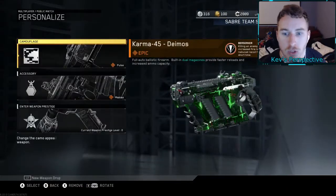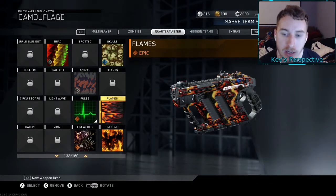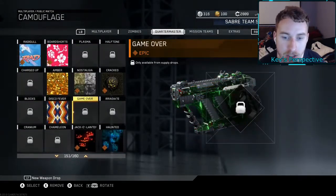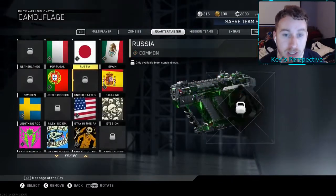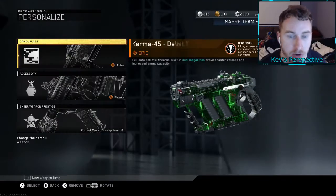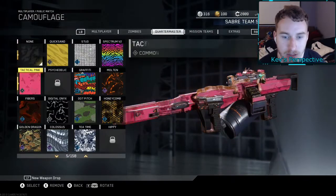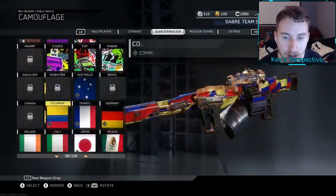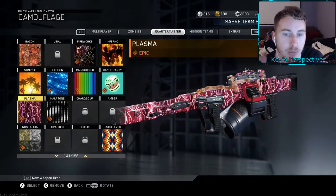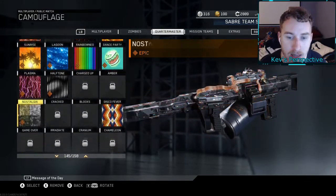Now let's go into our submachine guns. We got the Flames camo — that looks so cool on that weapon. Got Inferno, Pulse, Sunrise, Amber, Nostalgia, and Halloweens at the bottom. I am missing a few camos — that's probably the section I'm missing the most in Infinite Warfare. For the LMGs it's all pretty much the same. We got the Plasma camo for this as well. Then there's that Bacon camo which is extremely weird — I don't know why they added that into the game.